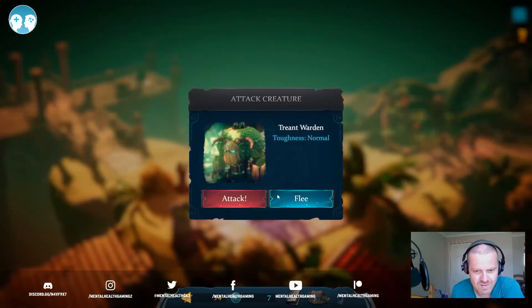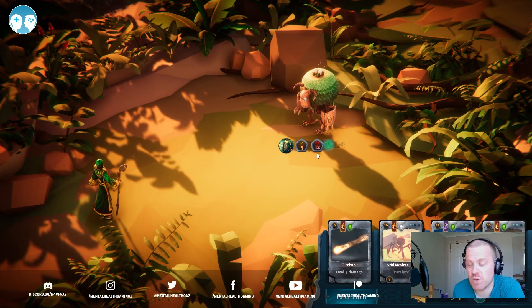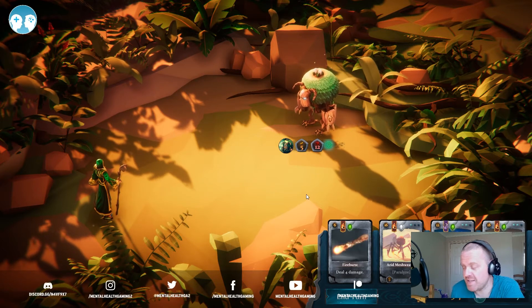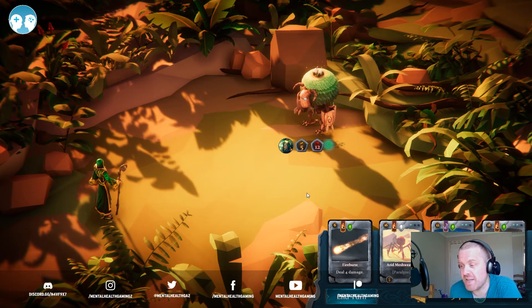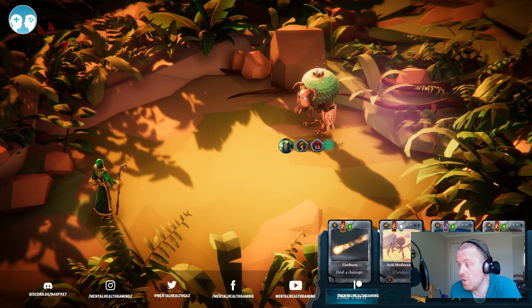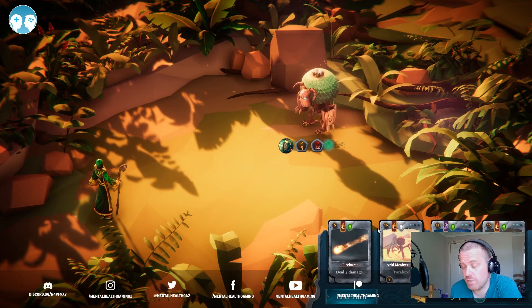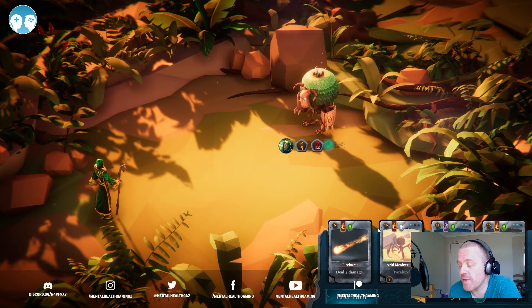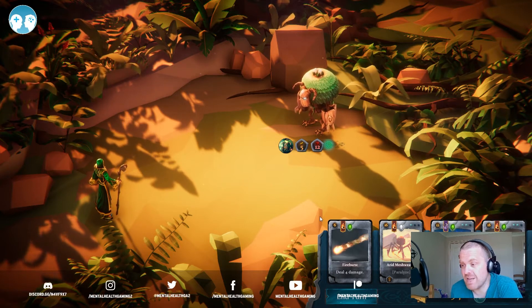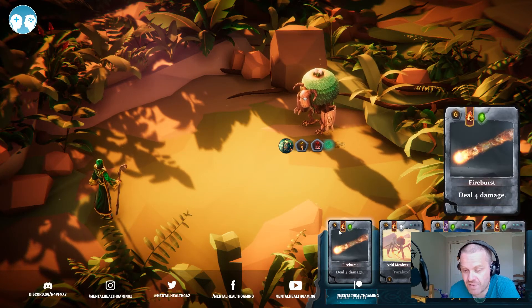A Treant Warden — let's see what a Treant Warden does. Slay the Spire is what you need to be aiming for. It's like FPS games needing to aim for Half-Life, Half-Life 2 — which is why Titanfall 2 is such a standout single-player experience, because it took what was good about the Half-Life games and did something with it, rather than trying to be another me-too military shooter. And Slay the Spire does the same — it has become the standout title that everything should aspire to be. He gives plus one health to a random ally, so it's a nice cheap card to play.